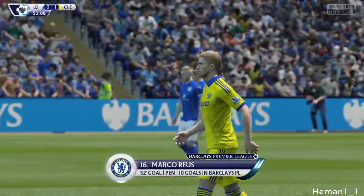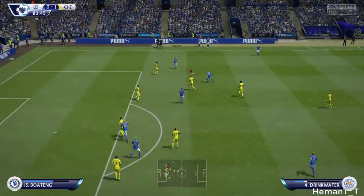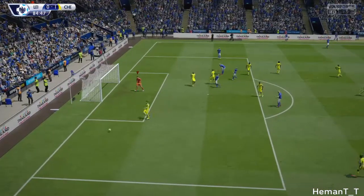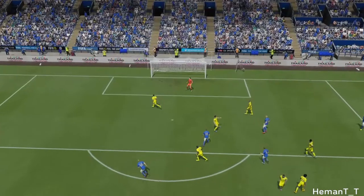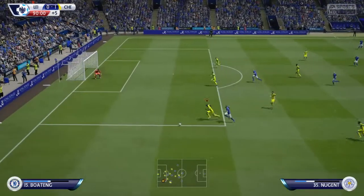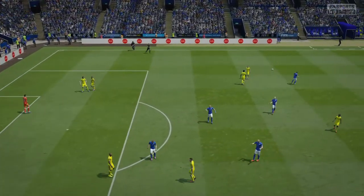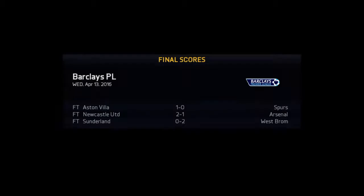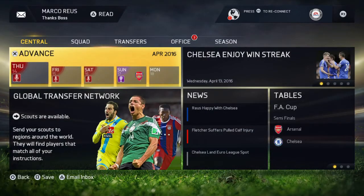The keeper guessed the wrong way — Reus with an easy penalty, scoring his 10th goal in the Premier League. Drinkwater with the ball again — wow, what a shot out of nowhere from Drinkwater! Kouassi beaten — just past the post. Full-time whistle — Chelsea come out victorious, getting all three points. The only goal was that penalty — a little controversial, yes, but we got it.